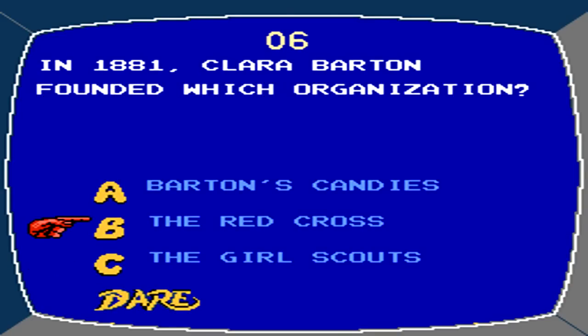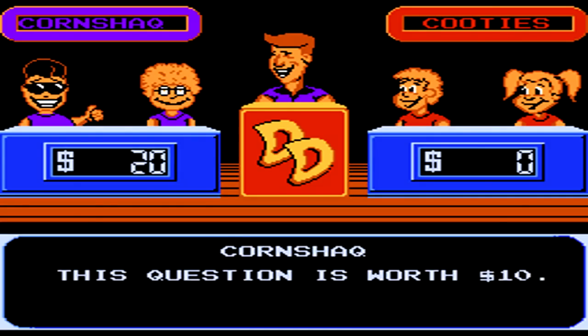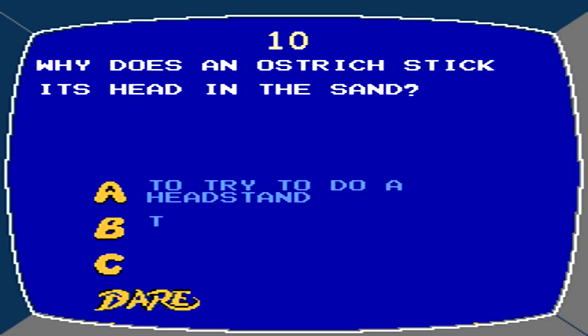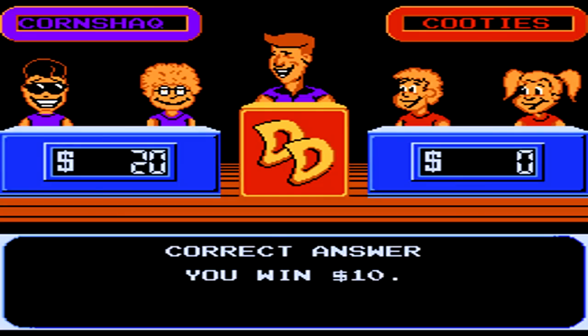You then get to answer questions. We have our first question here — you have three choices, and then dare at the bottom. Just like the game show, you can dare the other team to answer the question for double the points. They can then double dare you back for four times the amount, in which case you can answer it for that amount or take the physical challenge. If you don't complete the physical challenge, the other team gets the points.